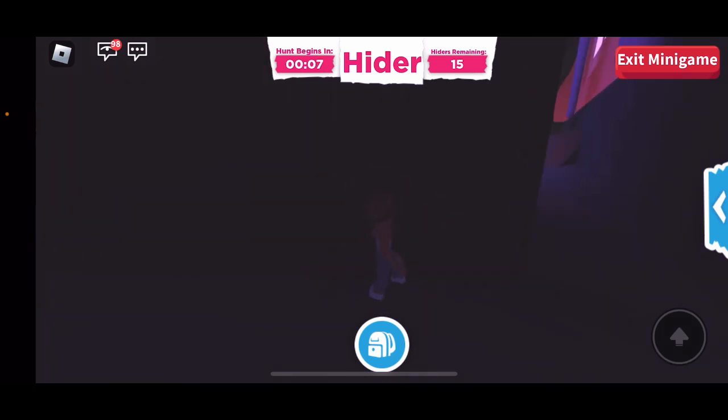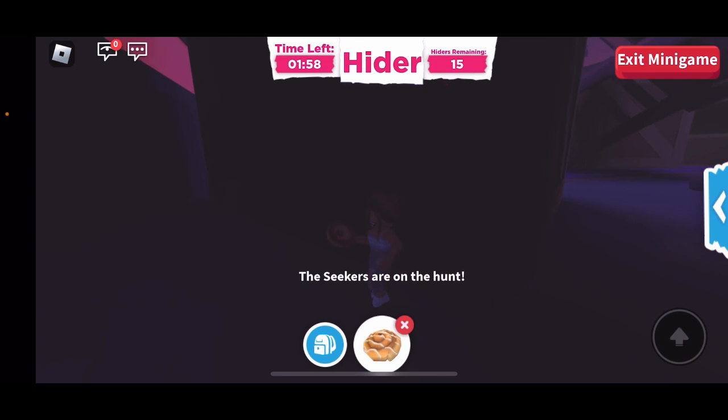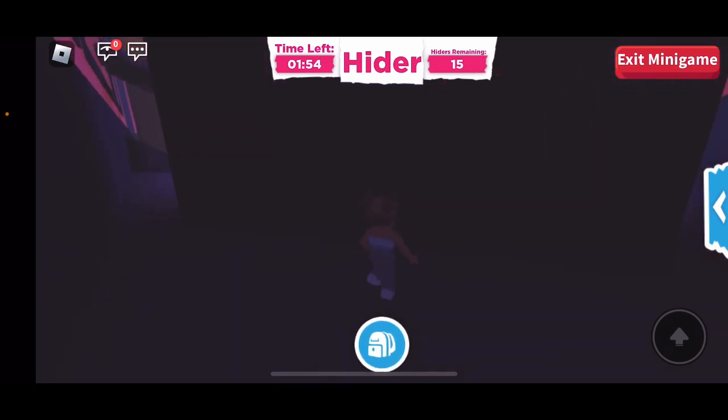I'm going to hide behind here. It's pretty simple but it's dark and there's some shade here so maybe nobody would find me. I kind of went down toward the wall. Somebody else came here too, which is fine — people just know this spot. You can also see the seeker kind of like a heat signature.